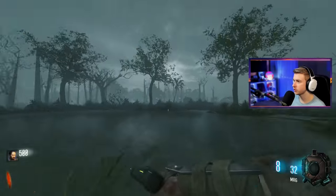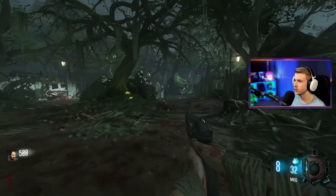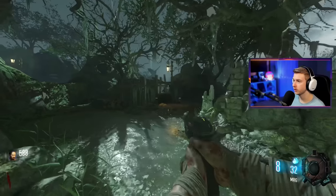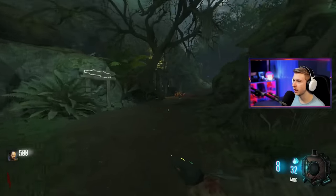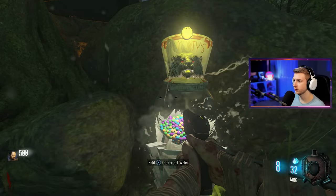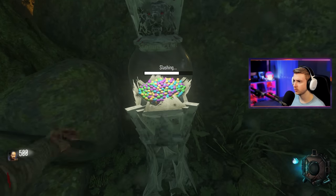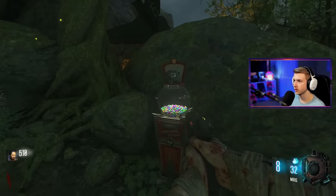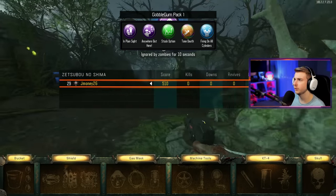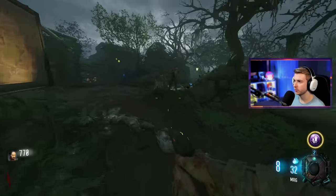Here we are on Zetsubo no Shima. Looking pretty interesting so far — looks like we're starting out in a jungle, kind of giving me Shinonuma vibes. Oh great, more symbols. Love to figure out all the hieroglyphs on these maps. It's looking super green, this map's green as hell. The Gobblegum machine looks different. We have to pull the webs off? That's weird. Give me a Gobble — In Plain Sight, we'll take it.